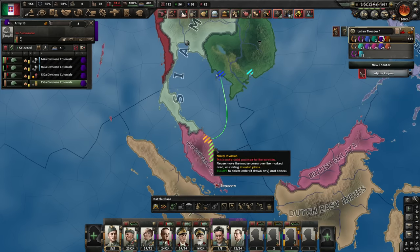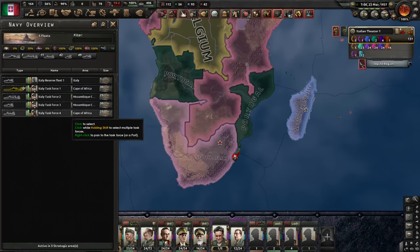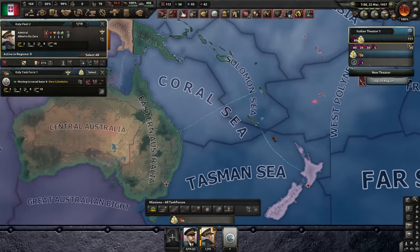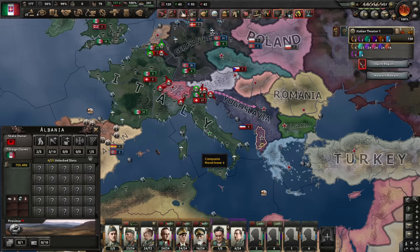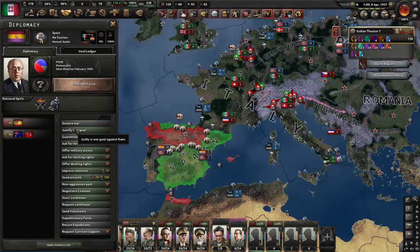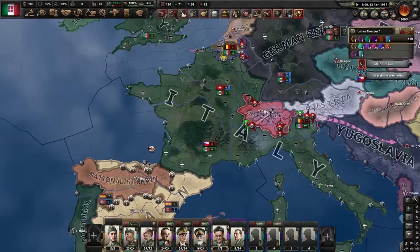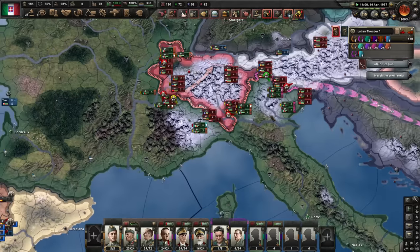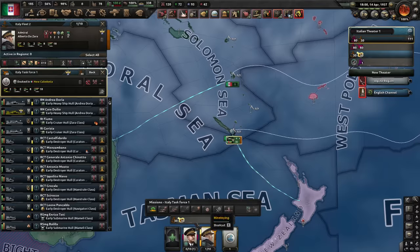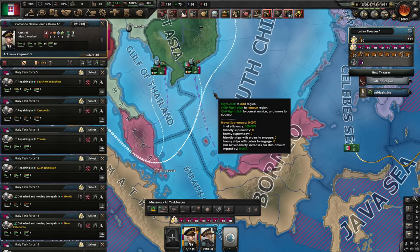Naval invasions of British Malaya and of the Dutch East Indies — activate when ready and get that fleet over there. I have to split you into two — you guys go to the South China Sea and you go all the way here. Declare war on Iraq. We could do Albania — that would save us a focus. Let's do Portugal first and of course Spain, but Spain is in civil war so I would need to attack both Spains. I think I need to just kill the Brits — it's time for the British to end.